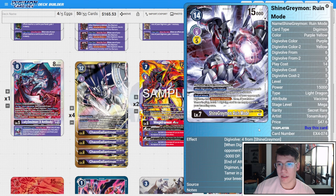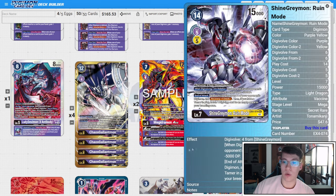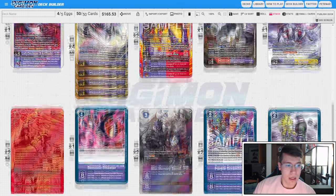We have one copy of Shine Greymon Ruin Mode. When digivolving and on deletion, until the end of your opponent's next turn all of your opponent's Digimon get minus 5K DP, end of attack delete this Digimon and one of your opponent's Digimon, and recover one. This is a flex card — you can run Death-X in this slot or Ruin Mode. I like Ruin Mode more because with the Dark Animal engine we have a lot of efficiency and are likely to get to Ruin Mode at a position where it really hurts the opponent. But this is a great slot for Death-X or whatever other tech card you want — you could even drop the level seven flex and run two Analog Ut or other cards that suit your fancy.